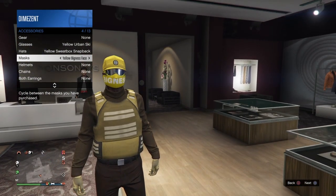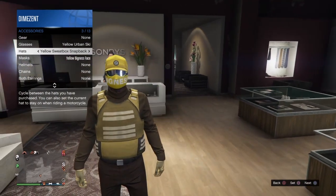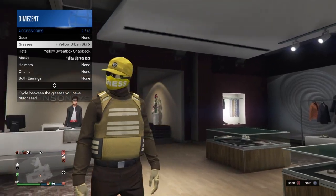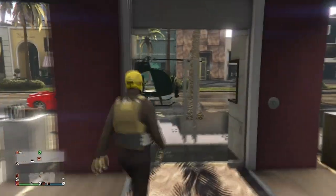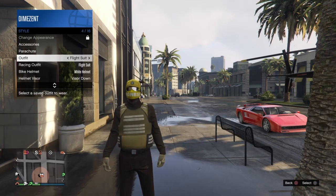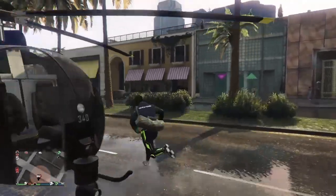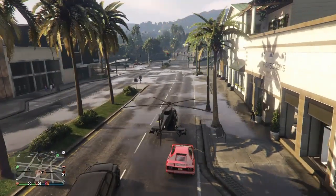That's how you do this outfit — pretty dope. You can take it one step further and put a duffel bag on it. To transfer the duffel bag, we're going to need a helicopter. You can use a buzzard, or call Merryweather for their helicopter and pull the pilot out. First, put on the outfit that has your duffel bag on it, and make sure the outfit you want to transfer it to is saved and you remember what it's called.